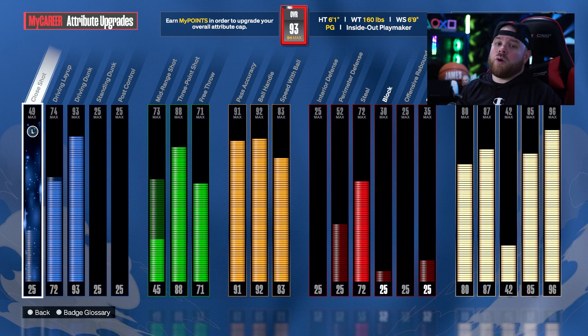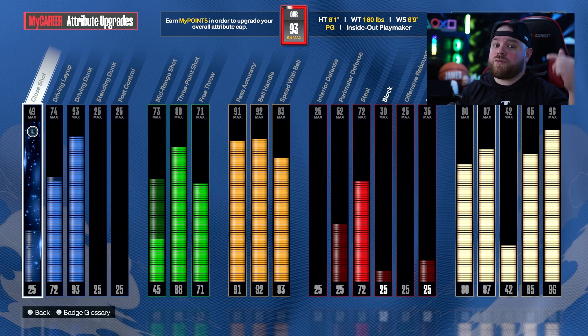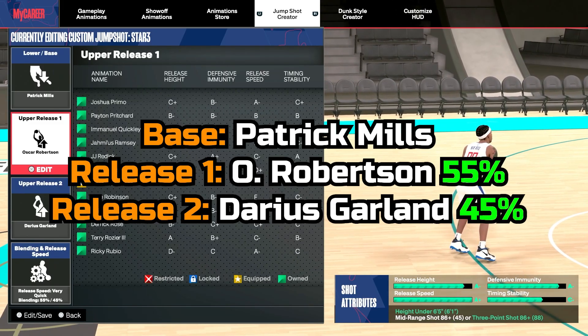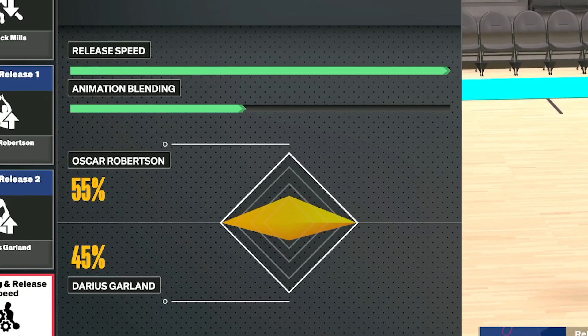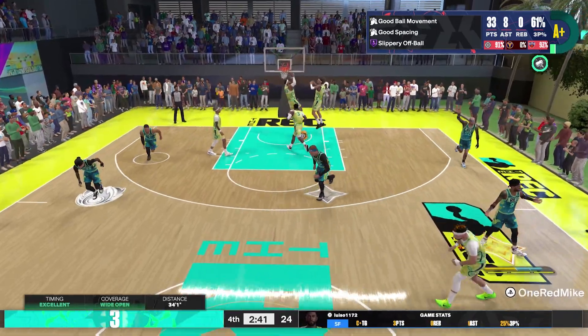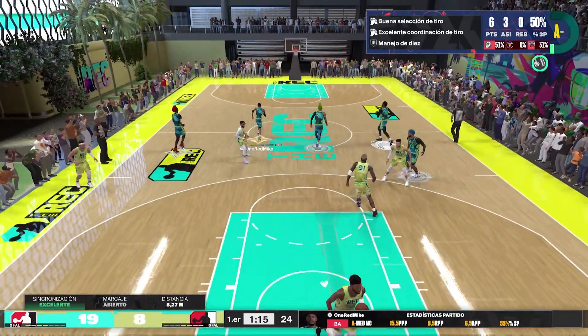The next one is my most recent jump shot because I recently got to Starter 3 level on the game's reputation. The jump shot I'm using for this specific build is base Patrick Mills, release 1 Oscar Robertson, release 2 Darius Garland, and this is going to be the speed and the blend. Keep in mind, you can only get access to the Patrick Mills base if you reach Starter 3 reputation level in the game.